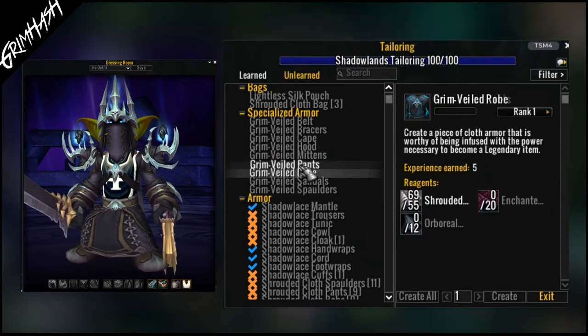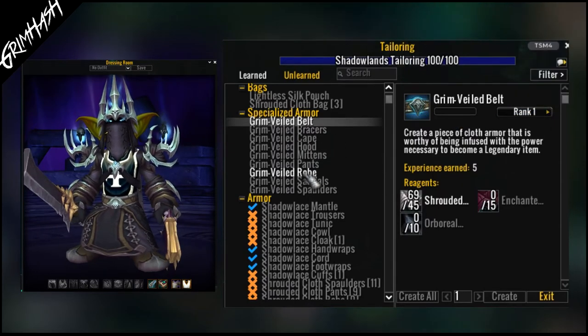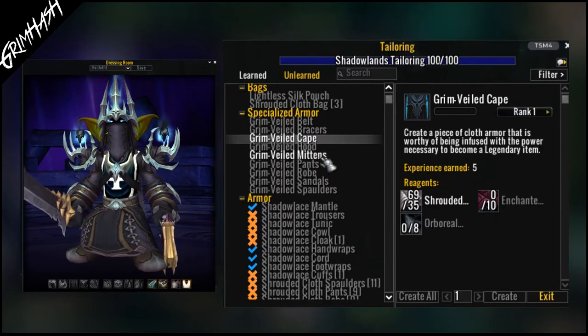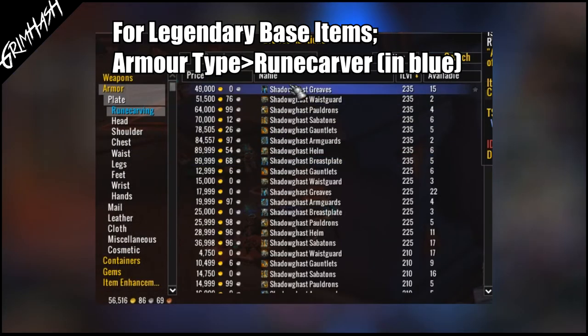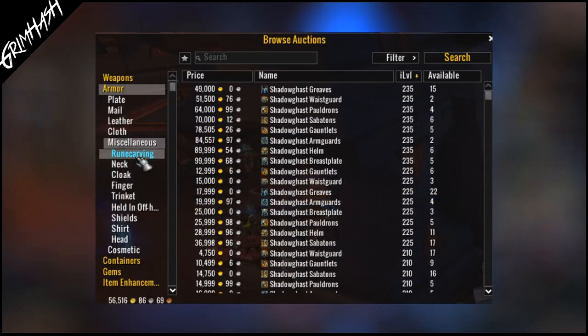Fear not if you're a skinner, enchanter, or whatever it may be — the crafting professions will require your wares, so you can still make some money off of it. Everyone can prosper. Even inscription! You've been left out in the cold for a while, but this is where your missives come from, and we shall need these for our legendary. Missives provide the secondary stats: Missive of Haste, Missive of Mastery, Missive of Critical Strike, and Missive of Versatility.